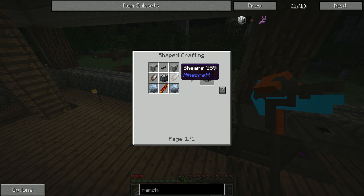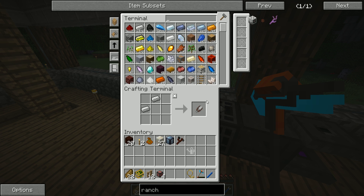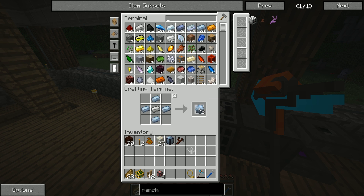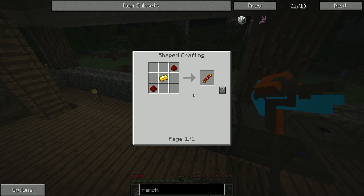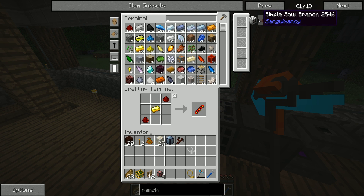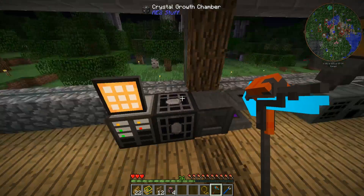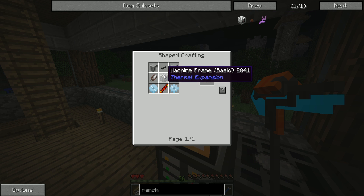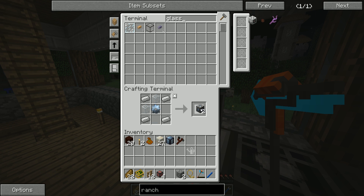To craft the rancher we need two shears, two tin gears, one redstone reception coil, a machine frame, and some glass. It looks like we're a little low on glass, so let me grab a bit more sand. Once we've smelted it up into clear glass, we can craft that into normal glass and make our two basic machine frames.